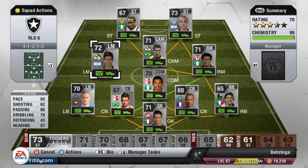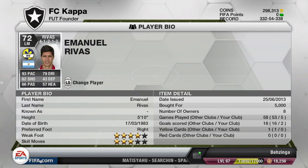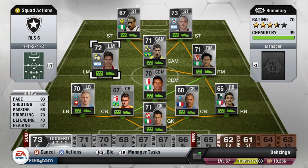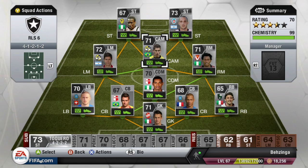Moving to the left mid, we have Rivas — 93 pace, absolutely lightning pace down the wings, and 79 dribbling being his standout stats. He does have four star weak foot, but unfortunately no four star skills. He did score two goals in the five games I played online and was a class left mid, with his pace allowing him to get around defenders very easily.